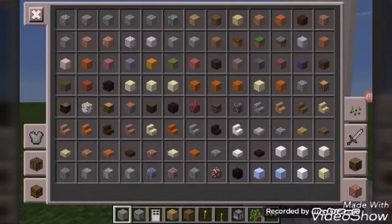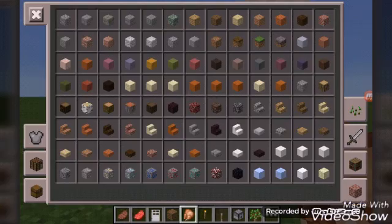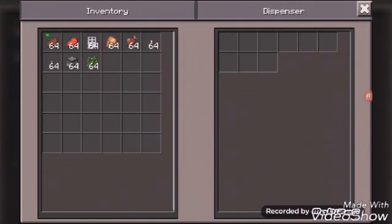And put in it whatever food you want — for example, this, this, this, and this. Place them in it. It might take some time, let me just place them like this randomly.